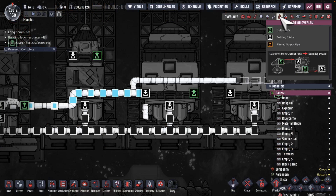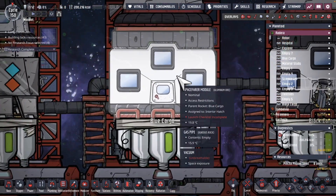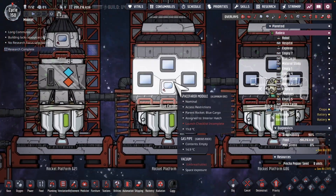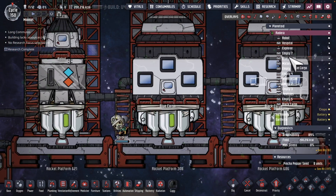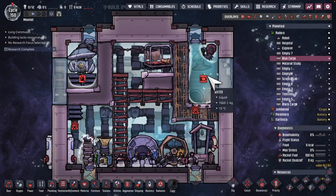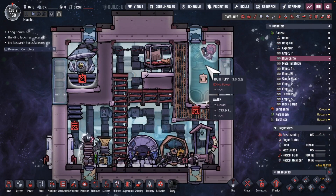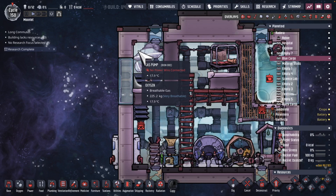Continuing the process of pushing in more and more oxygen and water. We have our blue cargo rocket along with the black cargo rocket. Let's just check to make sure everything's working on the inside — looking pretty good. We've got more and more water being added continuously here, an immense amount of oxygen — 225 kilograms and rising. Going to be very useful.